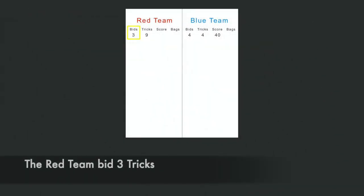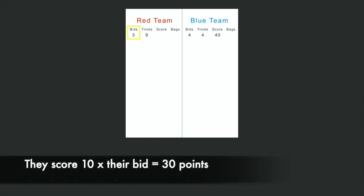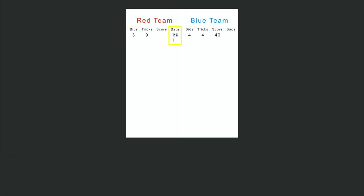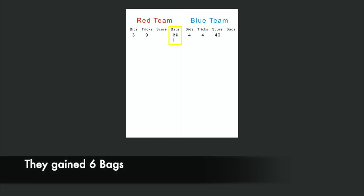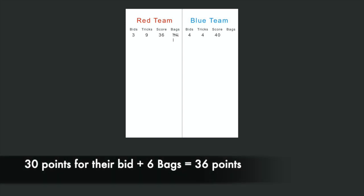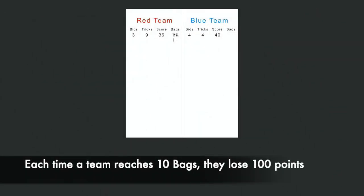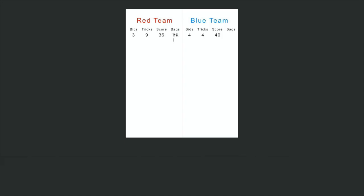As another example, let's say the red team had made a bid of three tricks but actually ended up winning nine tricks this hand. They did achieve their goal, so they would score ten times their bid for a total of thirty points. They won six tricks more than they thought they would, giving them six bags from this hand and six additional points — one for each bag — for a total of thirty-six points. Each time a team acquires ten bags, they will lose one hundred points from their score. They can also go into a negative score if they do not have enough points.